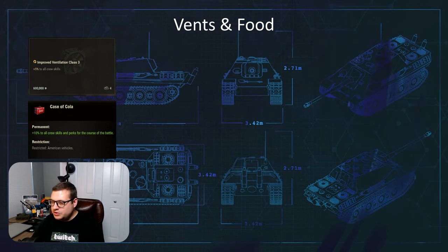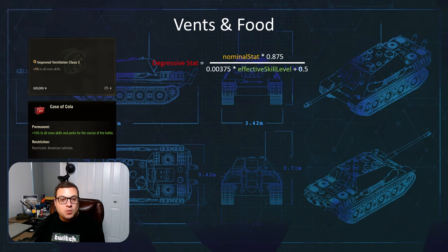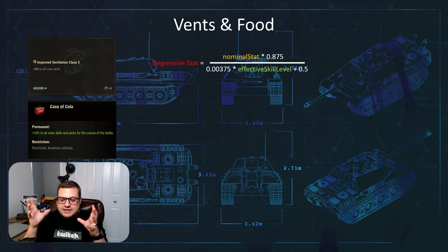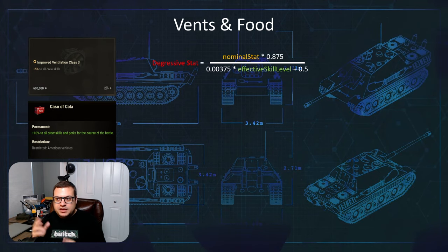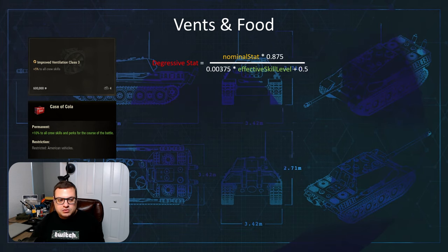Well, there's math for that — don't get bogged down in the math. For a degressive stat, meaning a stat that gets better the lower it is, that would be like your aim time or your dispersion penalties, this is the math that describes it with the effective skill level being what these will influence.